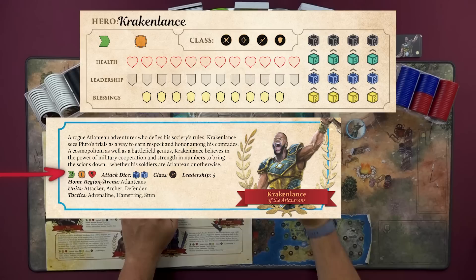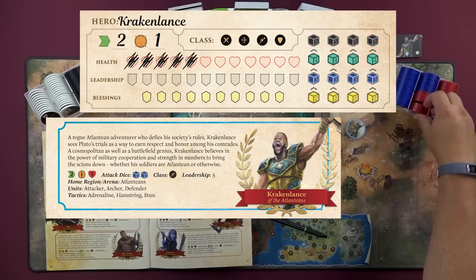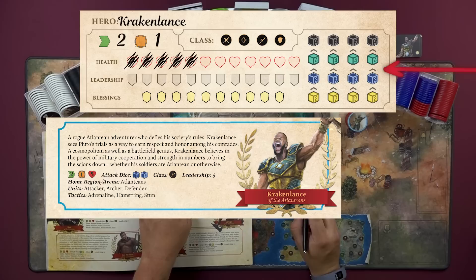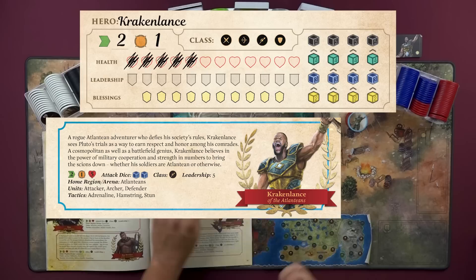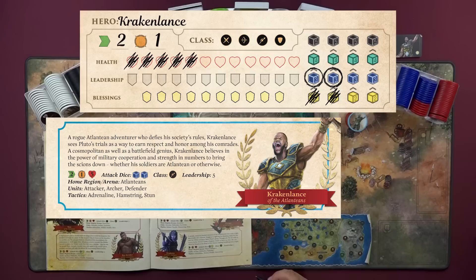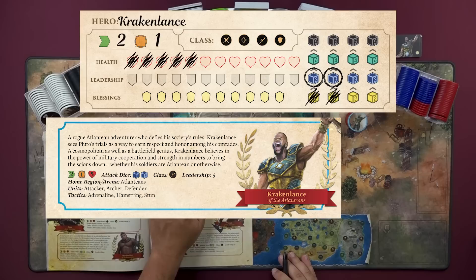On this page of the manual, it's going to show us the breakdown of all the different heroes and how they start. From the left, it's going to tell us we have two movement (the green icon), a range of one, and we start with five hit points. We'll mark off five of those hearts and give our hero all five red health chips. It's going to tell us what we start with for attack dice — over here you have four attack dice in columns representing upgrades from yellow to blue to green to black. Krakenlance starts with two blue, so we cross out the yellows and circle the blue ones.